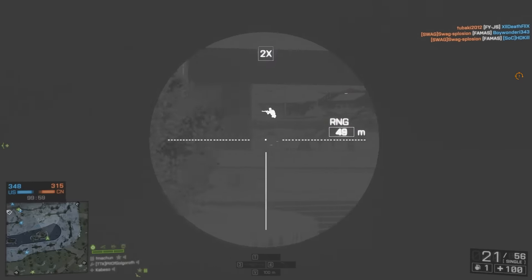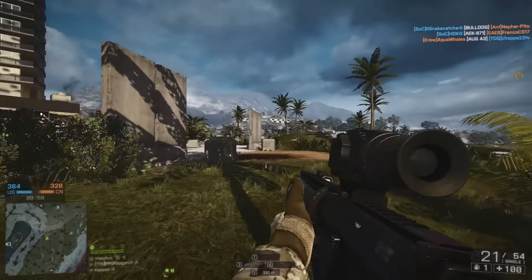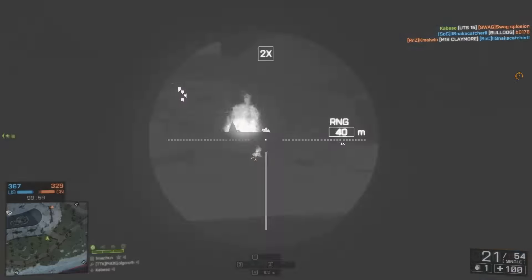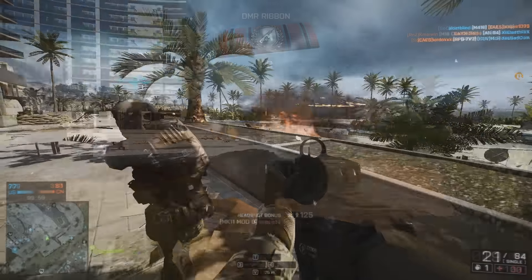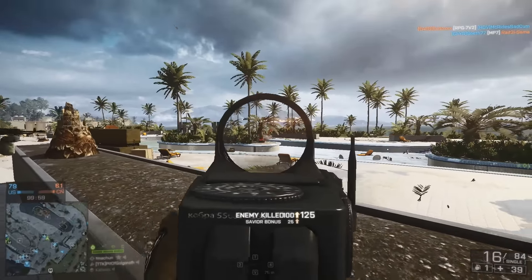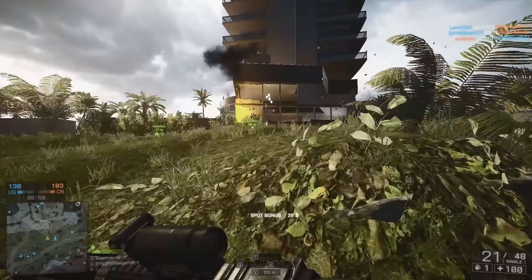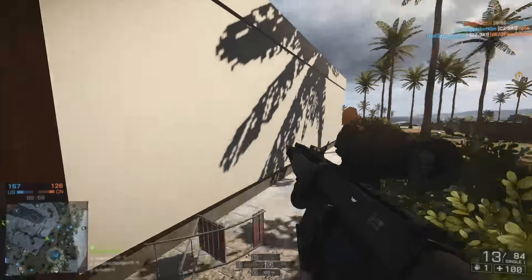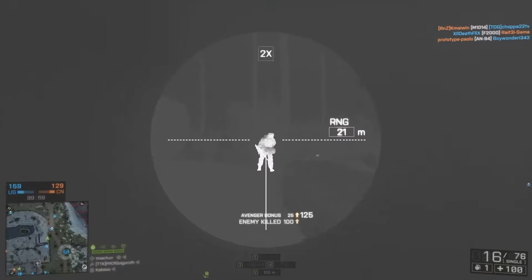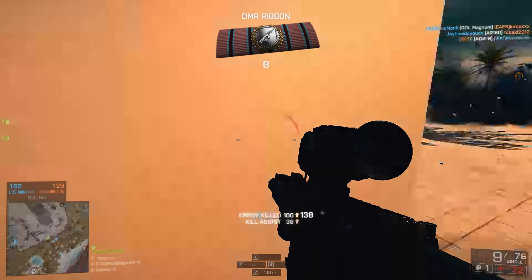The two I like the most are the MK11 Mod 0 and the SCAR-H SV. They seem to have the best overall base stats: 45 damage up to 15 meters, dropping off to 38 damage at 80 meters. They both have a fire rate of 260 rounds per minute, a magazine size of 21, a bullet velocity of 620 meters per second, and virtually the same reload time of about 2.4 and 2.3 seconds when completely empty, and 1.85 seconds when there's a round left in the chamber. They're virtually identical at this point.